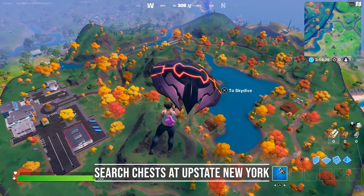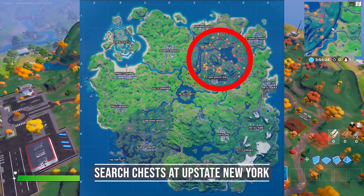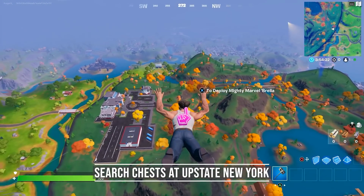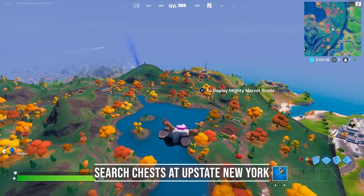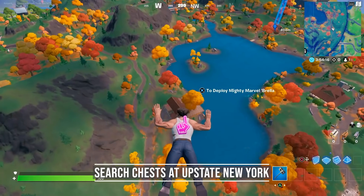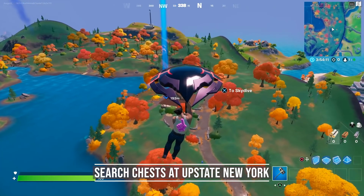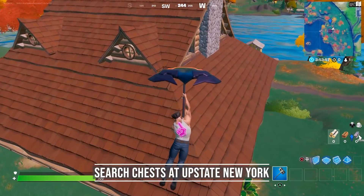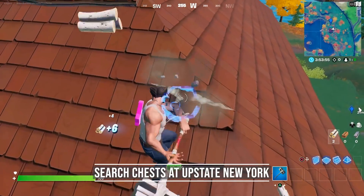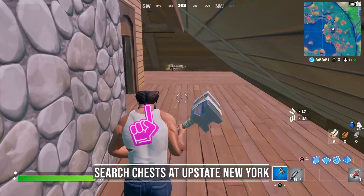You have to search chests at Upstate New York. For those who don't know where it is, it's the big part of the map inside the red circle. Of course we have Stark Industries in it — a lot of chests but even more people landing there. So instead I would recommend landing around Heart Lake. There are a few buildings around it with a lot of chest spawns, but the best place to go is the building east of the lake — the one with the secret Tony Stark lab underneath. Try to land on the roof and pickaxe your way down. There will be 2 chests hidden underneath.